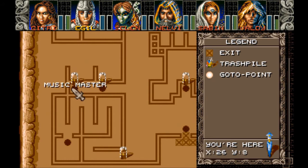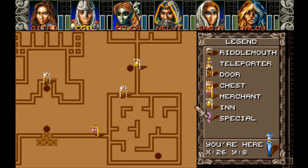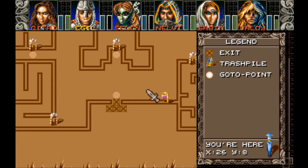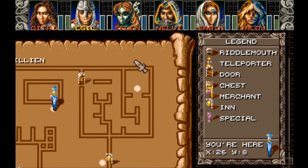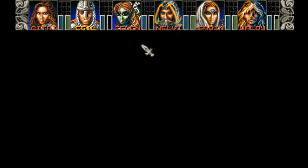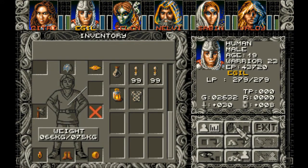Weapon Shop. Library. Music Master. I'm assuming we're going to need that harp for something at some point. Tavern. Ugh. Foodstuffs. We just need to come back for that. But that'll save him — he'll be able to carry a lot more. That plate mail is really restrictive.